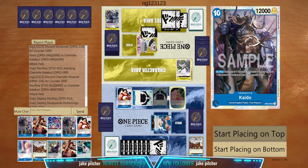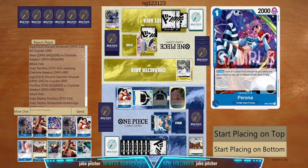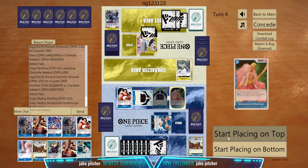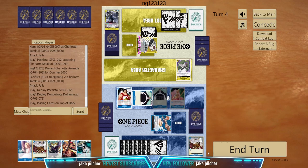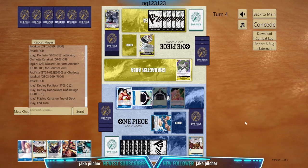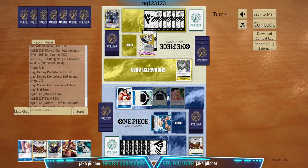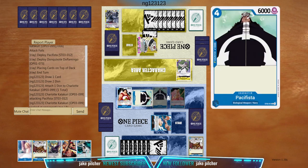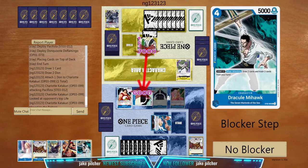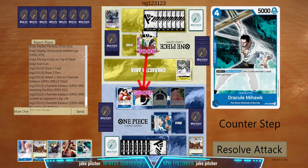We have Kaido. I'll get one Kaido, then next turn play Perona — put three cards on the bottom, then play on top: one, two, three — Perona, Kaido. He's at eight dons, possible Katakuri play — okay, not anymore. He'll try to attack Pacifista, and if he does, we're gonna counter it with Mihawk.